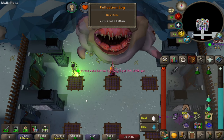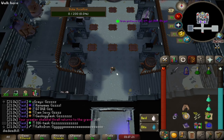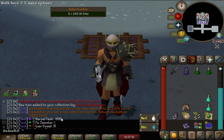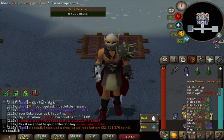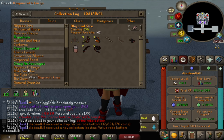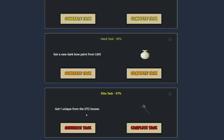Holy shit — that's a Virtus Robe Bottom! Not a drop I was expecting. This is 1 in 2400 if I'm correct, and we're like 149 kills in on any of the four bosses, so this is extremely lucky. I am getting a bit tired of this boss though, so it might be a good idea that we got something. Virtus Robe Bottom is 32 mil as well, so that's a very nice thing to get. Three items on our Duke log: the tablet, some orbs, and a robe bottom.